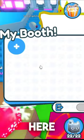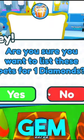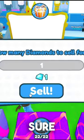Let's go over here to our trading booth. Click here, click here, click here — list pet for one gem. Are you sure? Yes I'm sure, and there we go.